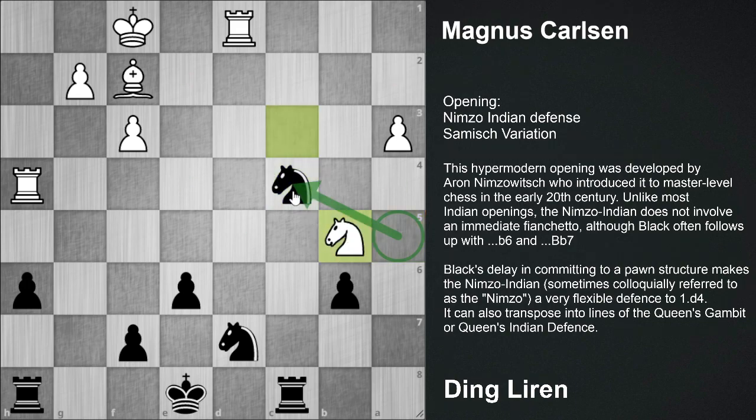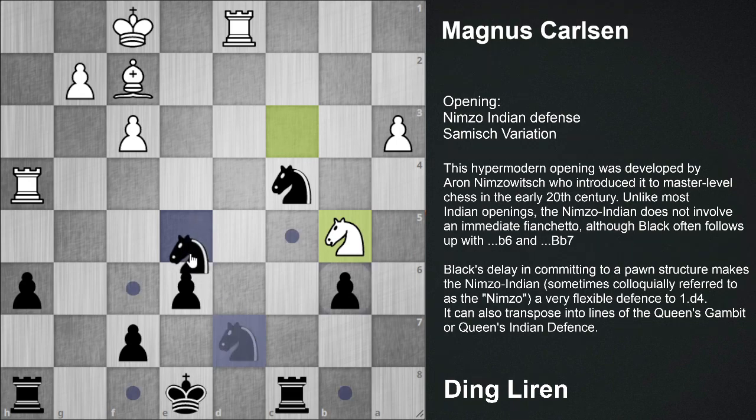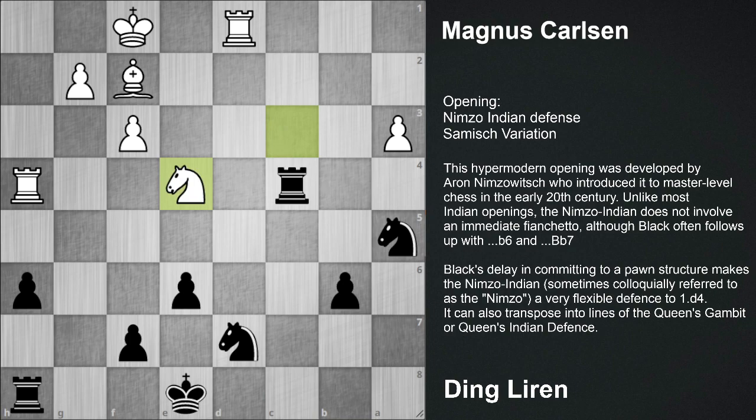After that d5 and Knight d5. This was the best continuation. But in the game Rook into c4 was played. After Knight e4, centralizing this knight and controlling these squares - the black strategy f6 and d6. Check.